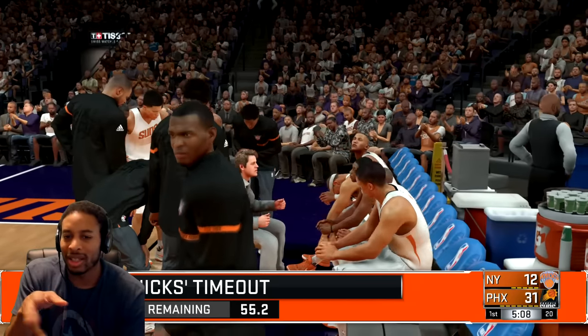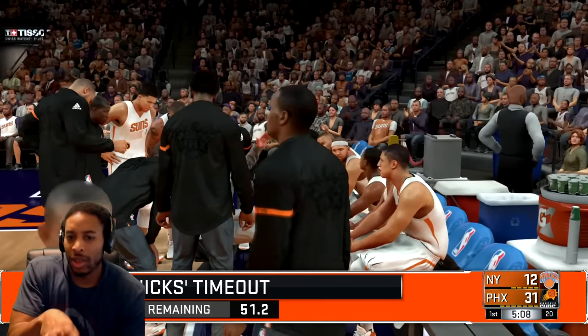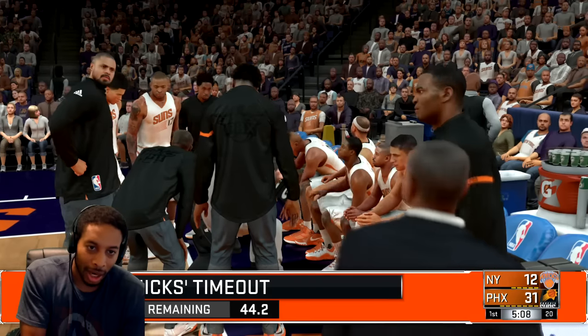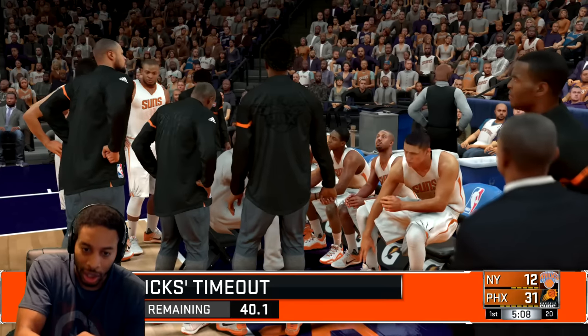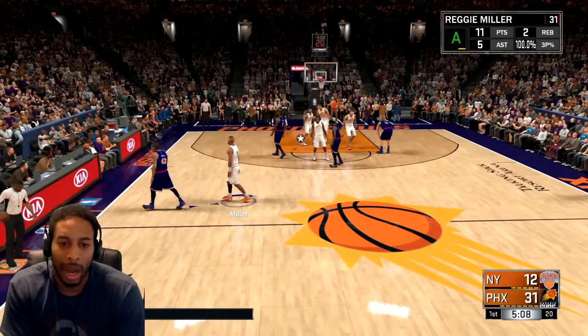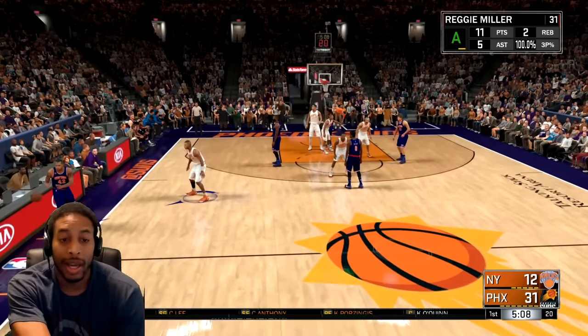One more thing — when you're in orange juice mode, you can actually take control of Justice by hitting down on the D-pad, pass the ball to yourself, then pass it right back to Justice and take the shot. Shoutout to main man Grind the Fuck Hard for that tip — he's got a different tutorial showing you this. Peace.